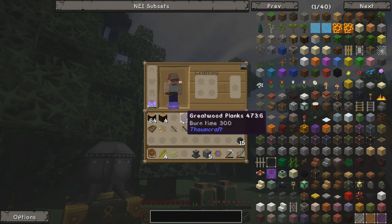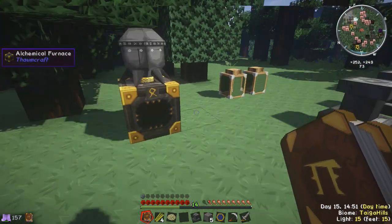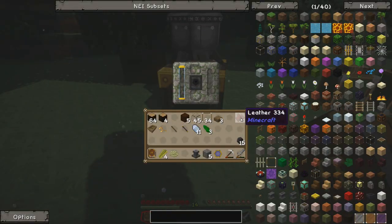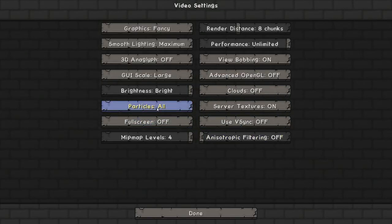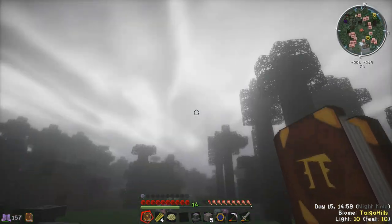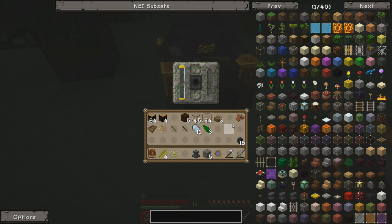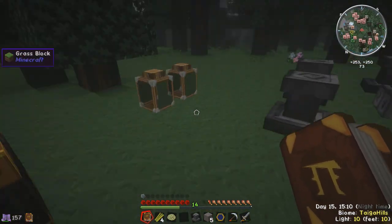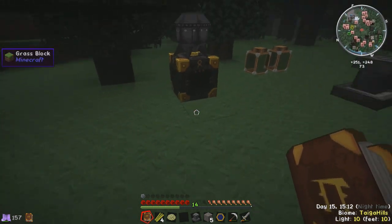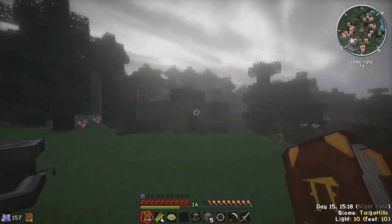We didn't make the arcane ball last episode because we needed all these aspects in the jars next to this infusion altar. We need a jar full of machina, a jar full of potentia - not necessarily full, but with enough machina, vacuous, and potentia to complete this ritual in the infusion crafting system. To do that we need to get some aspects out of general stuff like leather, which has beastia in it. We could throw it in there and it would break down into beastia, but then we don't really have a way of getting it from the crucible over to the jars in the new versions of Thaumcraft. The way we can do it is using golems.